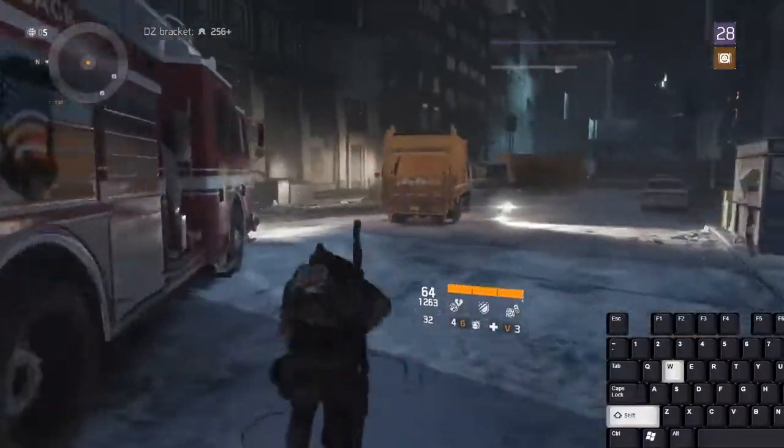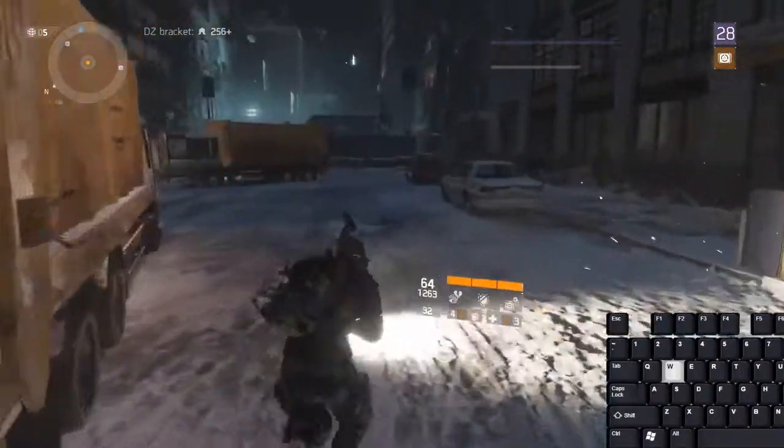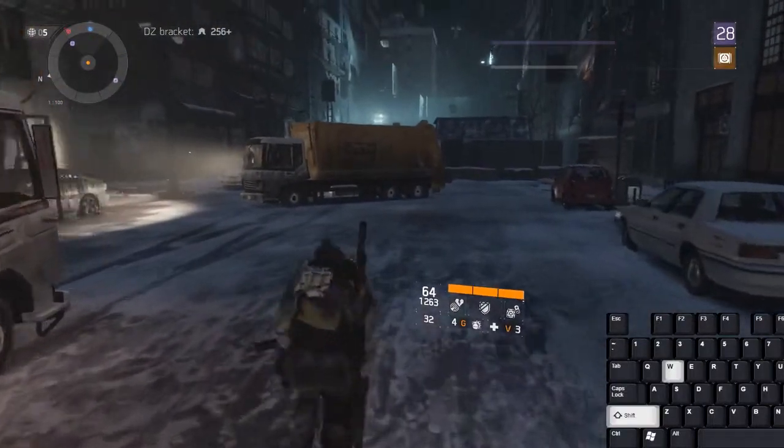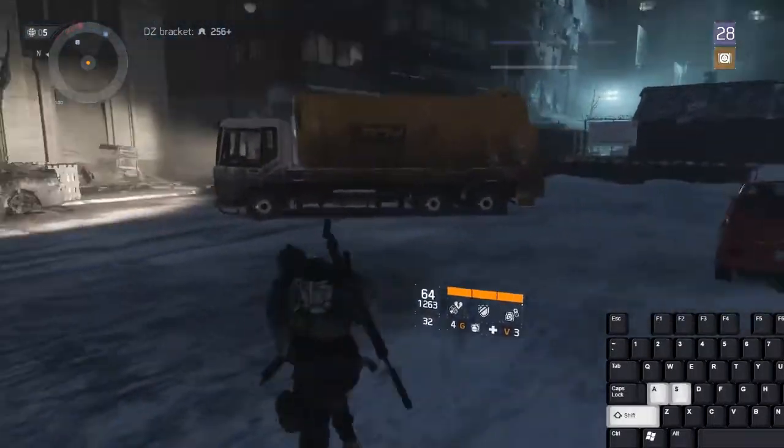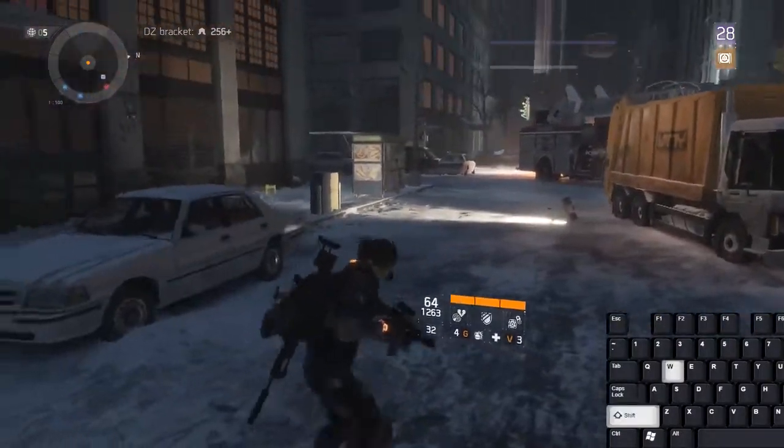Now we're in combat. In combat the running looks different, so the strafe also looks different, but you still do the same thing: W+Shift+D+S, W+Shift+A+S, W+Shift+D+S, W+Shift+A+S — then you just chain them together.